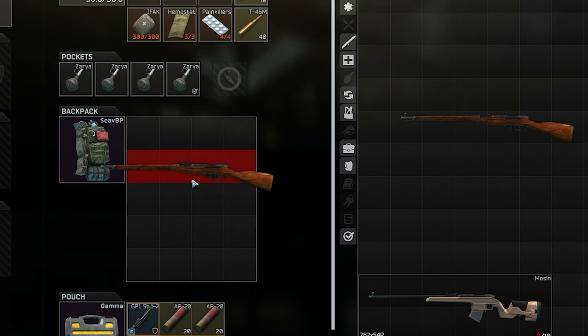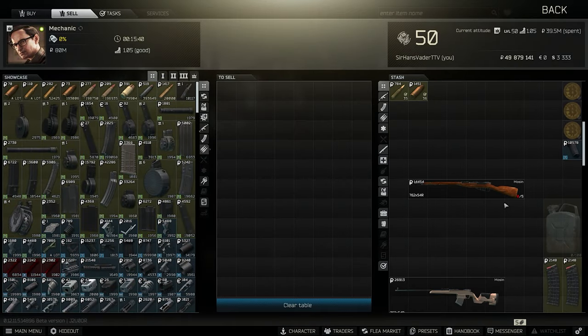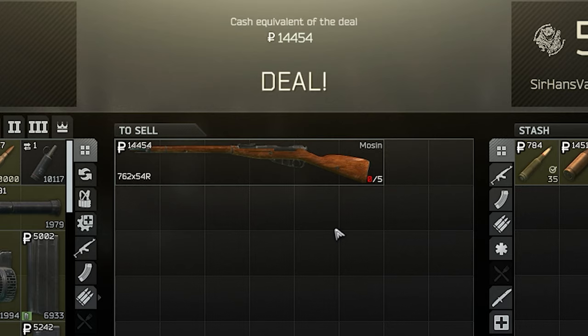You also get a lot of Mosins back, since especially the long variant doesn't fit in a regular backpack, so the person is forced to equip it to take it with them. Since you only get around 14,000 for a Mosin at traders, most people just leave them on the ground.